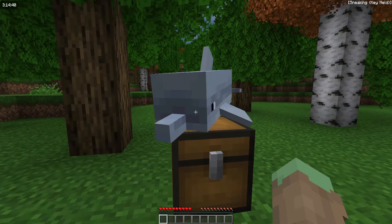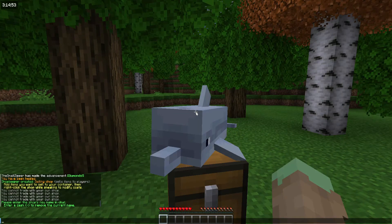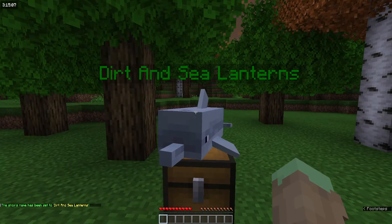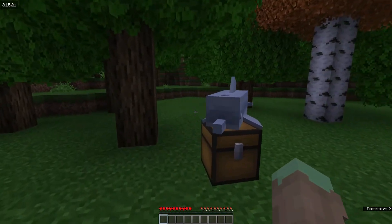To rename your shop, shift right-click and come down to the name tag and select 'set shop name'. This will open the chat and you type in whatever you wish to name it. For instance, mine will be 'Dirt and Sea Lanterns'. Now whenever you hover over your shopkeeper it will display that name.